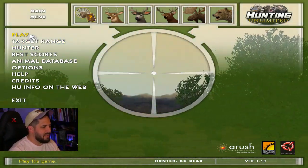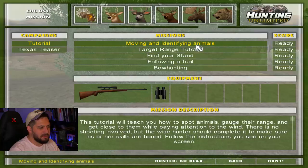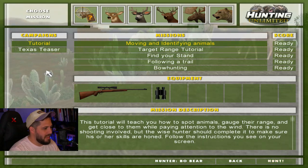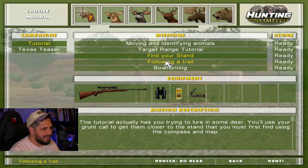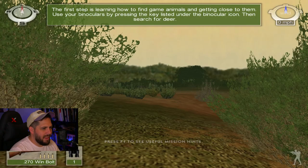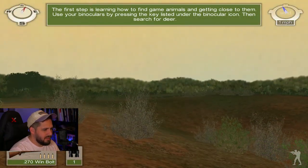So in Hunting Unlimited we have Play, Target Range, and some other options up here. There's stuff about moving and identifying animals — you're gonna get used to the beeping, it's terrible. Here's our equipment: a 270 Winchester bolt action and a Texas Teaser. There's also a tutorial — should we go through it? I think for the first video we'll do the tutorial.